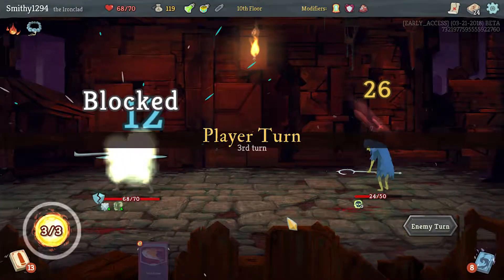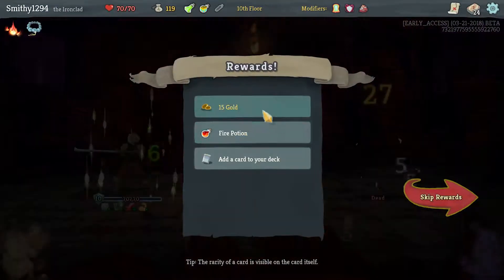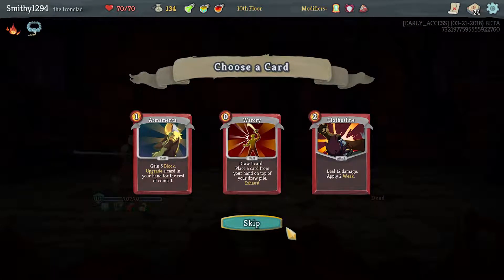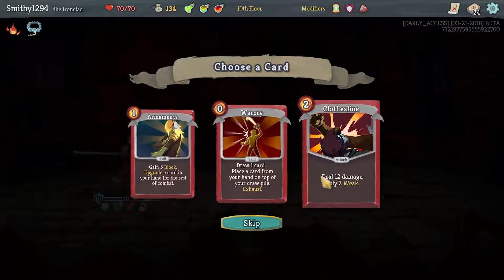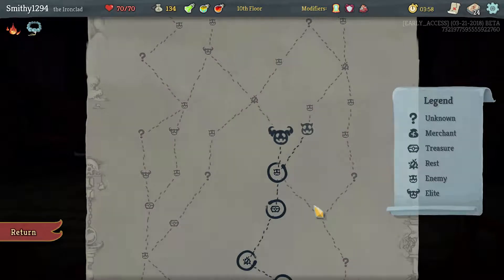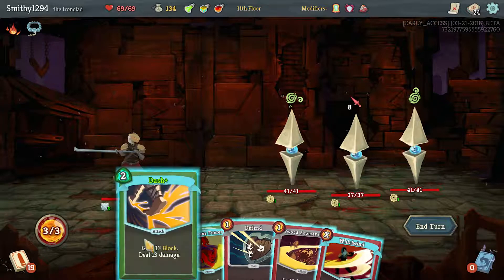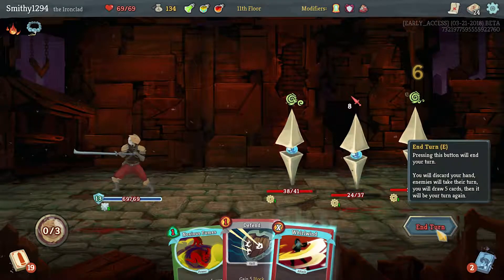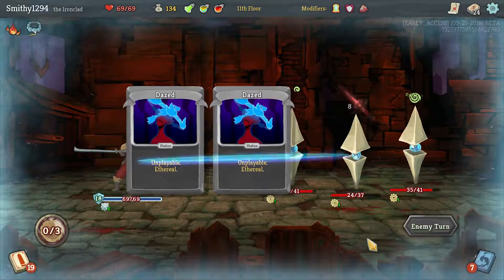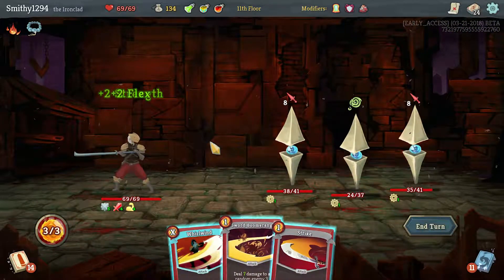Not taking any damage this turn, that's fine. The combat at the moment is very same-old same-old, we're just doing the same thing every turn. There's something to be said about Clothesline, but I prefer Uppercut - I'm not even sure if Uppercut is this class actually. Uppercut does one Weak and one Vulnerable, which is sort of the better version.